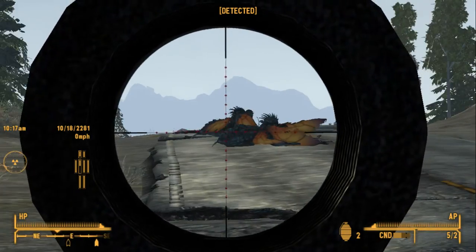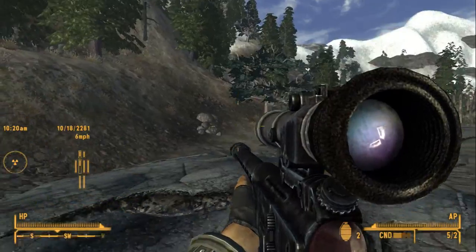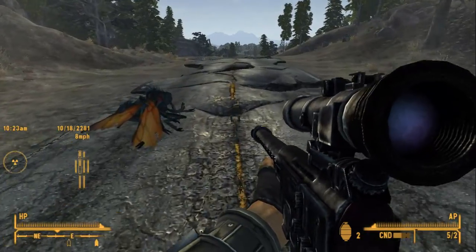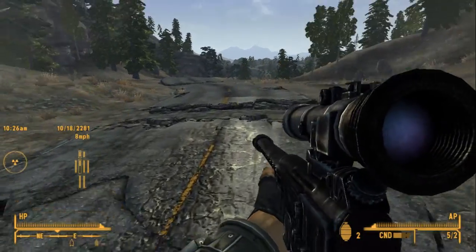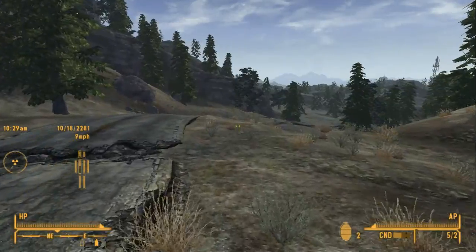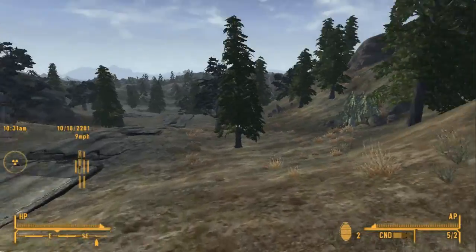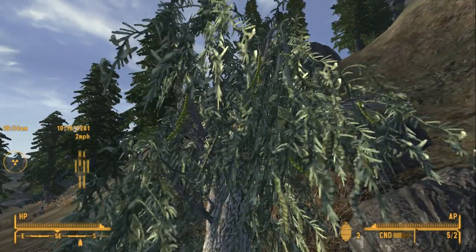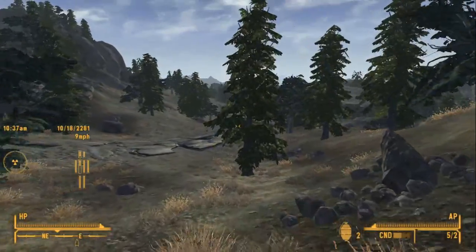Oh, so this is another thing: First Person Optics. Basically by default what would happen is you'd have this scope that would just do an overlay — you'd have a little crosshair taking up the entire screen. What this mod does instead is give you proper optics, which is pretty cool. I kind of lucked out being able to show that off right off the bat. It does add a little bit of jitter, but then again a lot of things do — it's just a very jittery game unless you're running it on a super computer. And even then it still jitters — it's just the engine.